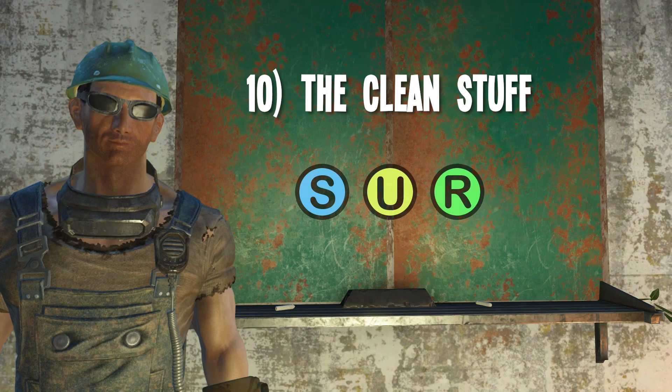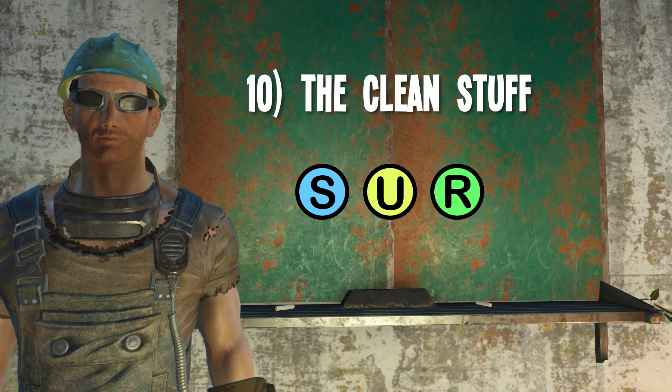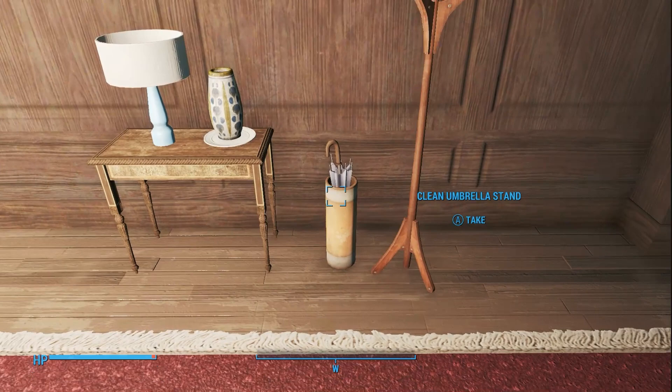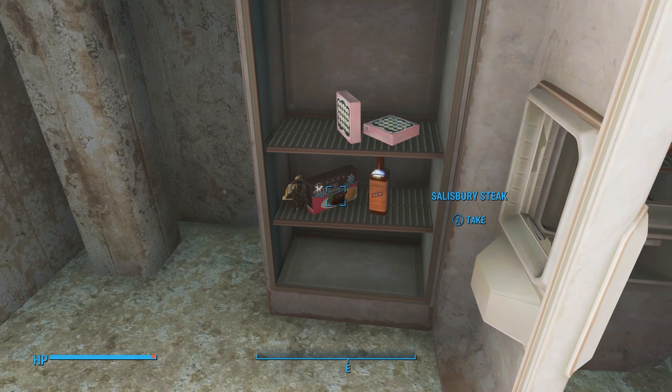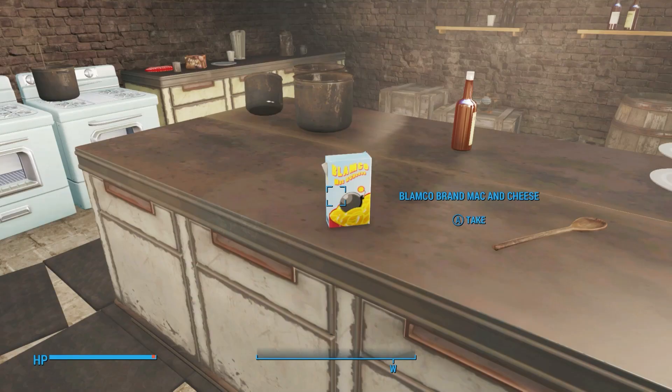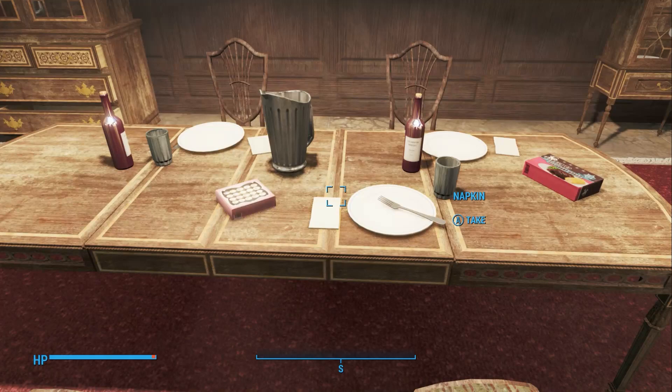And number ten: the Clean Stuff. Last but not least, for those of you who like to decorate with common household items but get annoyed with all the rusty or dirty versions — like someone couldn't rinse off a freaking plate around here — there are clean and unused versions of almost everything in the Cabot House. And some of this stuff respawns too. You might need to complete the Cabot House questline for the items to be marked as safe for the taking; otherwise they might appear red and you'd have to steal them. But you can find all the cool clean items you need in that house, even down to things like napkins.